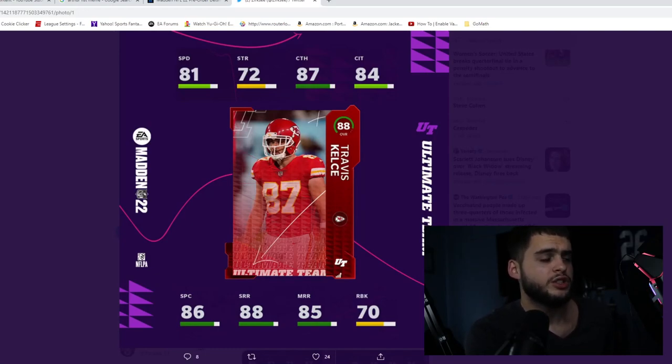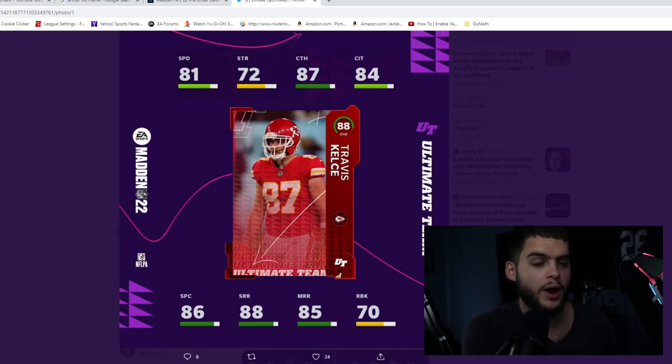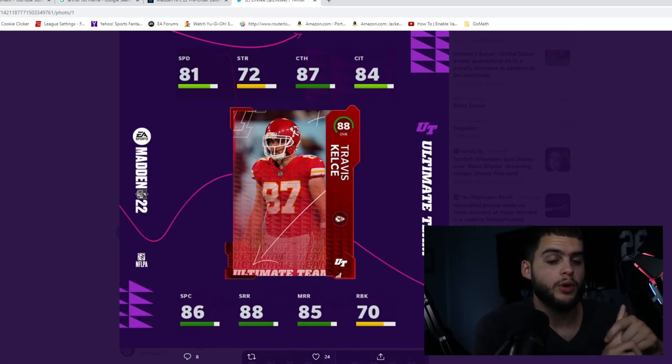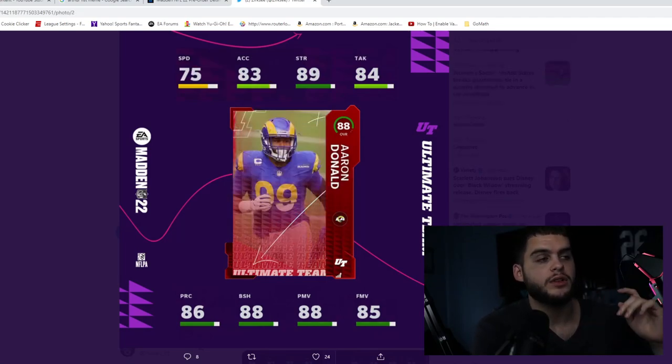Next we have Travis Kelce, coming in at number three. He has 81 speed, 72 strength, 87 catching, 84 catching in traffic, 86 spec catch, 88 short, and 85 medium route running. With strategy cards, he could potentially get 90 medium and short off the bat with a power up, making him one of the best route-running tight ends. However, this is why I stress Kyle Pitts as such a good rookie premier pick — Pitts has 88 speed at max while Kelce gets 82. That speed difference is game-changing at the tight end position.